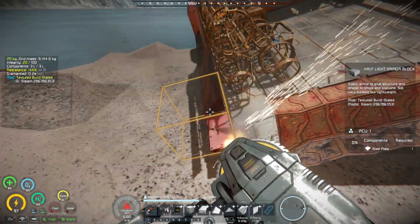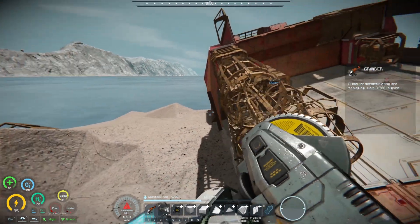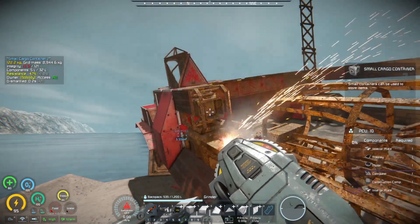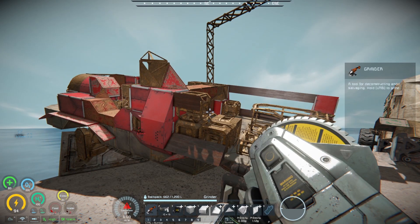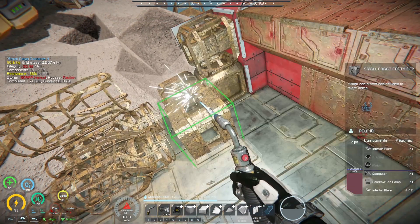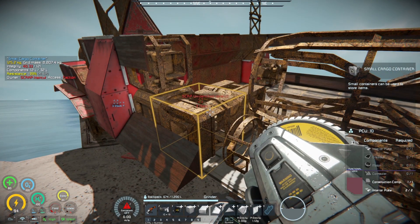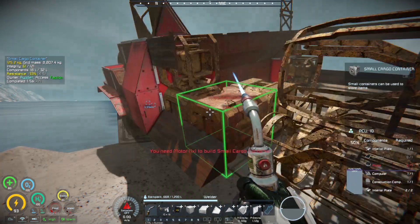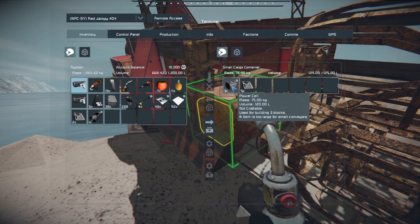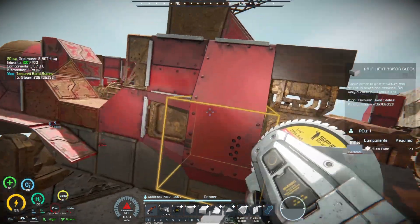I'm gonna go ahead and grind these out. But I don't have the motors I need to fix them here. Oh — those are cargo containers! Maybe I do have the motors I need. Three power cells — oh my goodness! This find is perfect, amazing — everything I could ask for.